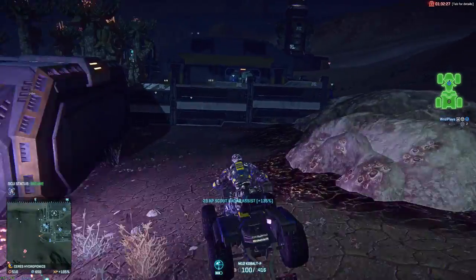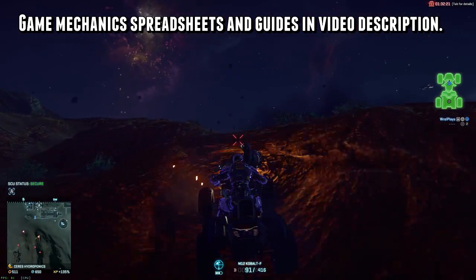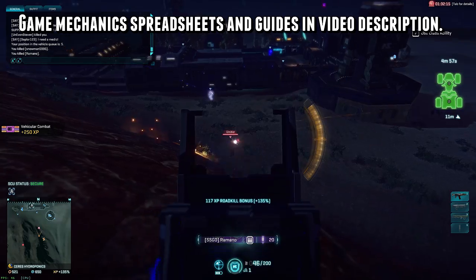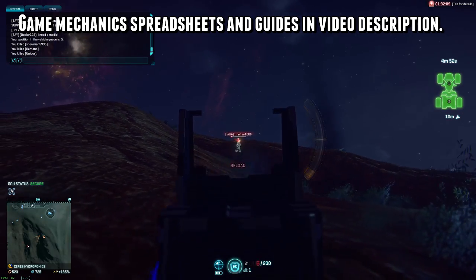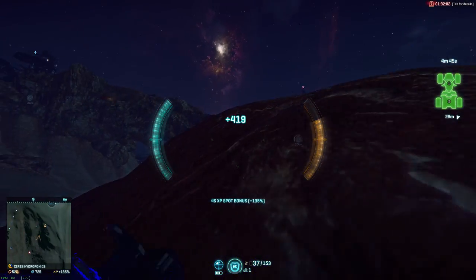If you'd like to delve into weapon statistics, I've also listed a bunch of links in the video description pointing you toward what attachments do, what the last known resistance values are, and how weapon mechanics work — all these little odds and ends. Most of these are community-made spreadsheets, so they're likely outdated in some respects, but they still have a lot of good information and can give you a look into how the game works behind the scenes.